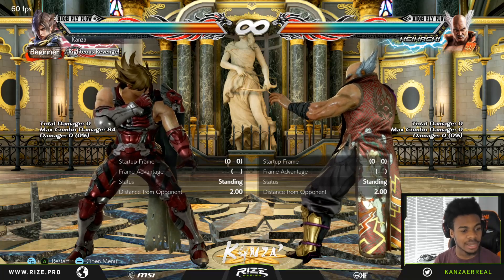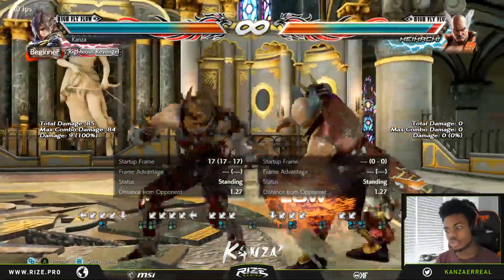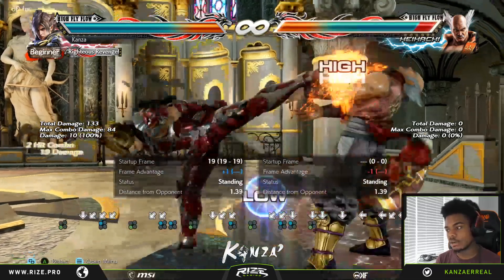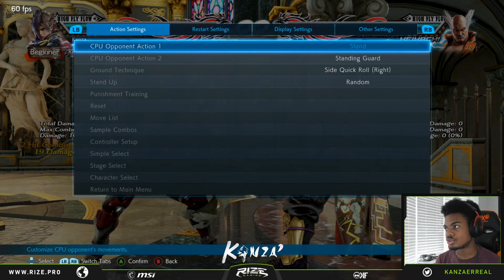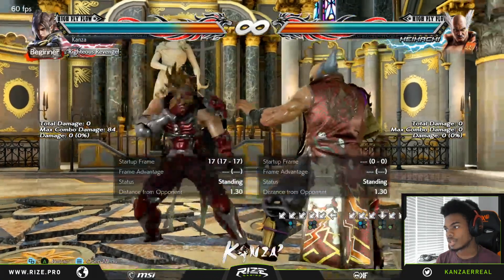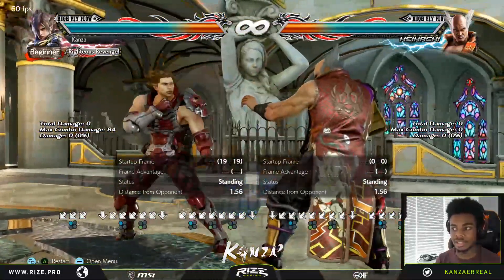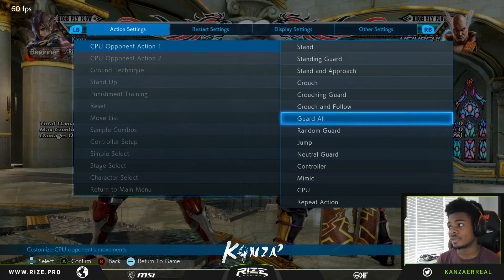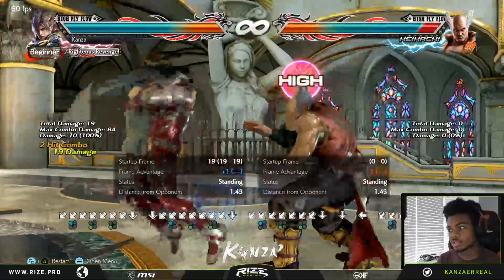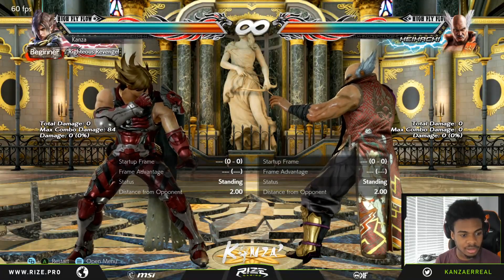The next change is down-back 1,3 — a natural combo. If you just do it you're minus 1, but if you hold down you're plus 1, which is pretty sick. And on block it's no longer minus 12 — if they block the last standing kick you should be minus 10. But obviously it launches if they catch on to what you're doing. The key thing is you're actually plus now when you go into stance, which is good.